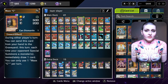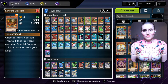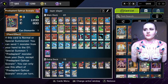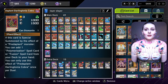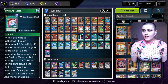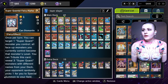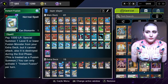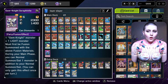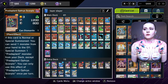Maxx C is in here so that if our opponent special summons, we can draw a bunch of cards. Lone Fire Blossom starts the Predaplant engine — we use it to summon Predaplant Ophras Scorpio, which uses its ability to summon a different Predaplant, specifically Cobra Garlingtonia. The reason we want Cobra is to search out Brilliant Fusion, which lets us fuse together Alexandrite and Lapis to get out Seraphonite, or we have Instant Fusion to get out Mud Dragon for Union Carrier plays.